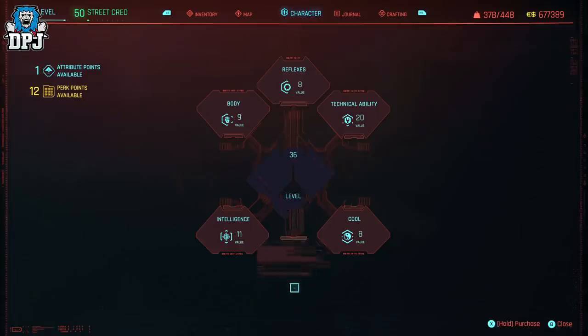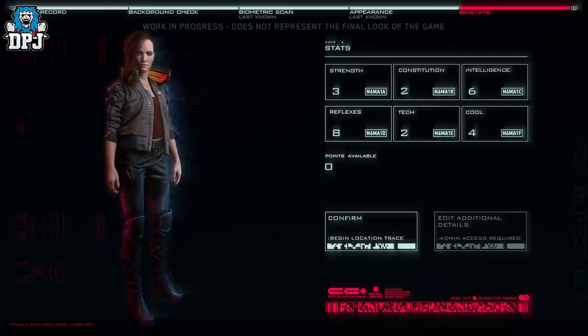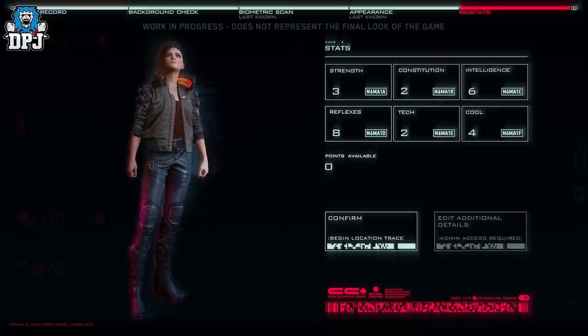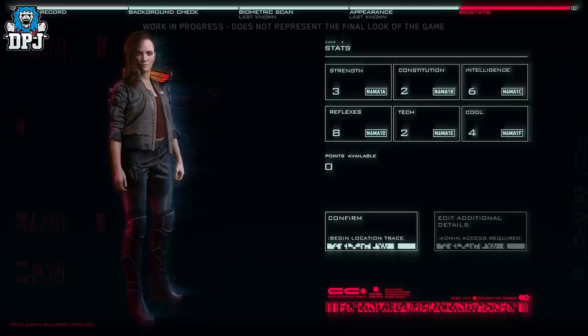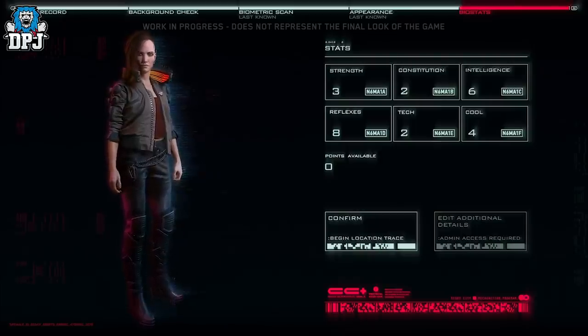Speculation is rife on this one, but it's important to start from the very beginning. In the first gameplay trailers and footage, we originally had a Sith skill tree, as you can see on screen now in this very early footage. We also see the addition of constitution and strength. I believe these were rolled up into one, which we now see as Body — though names could have changed. We had 6 attributes then, now 5.